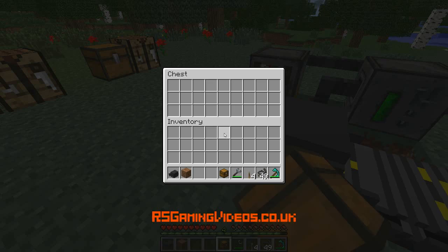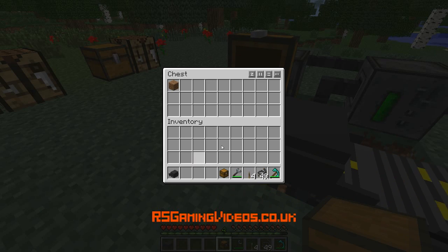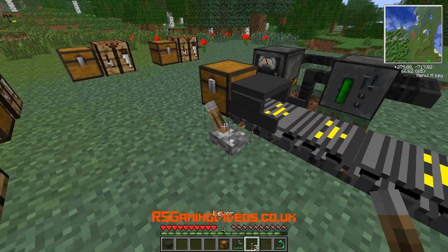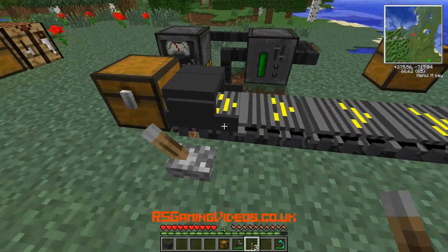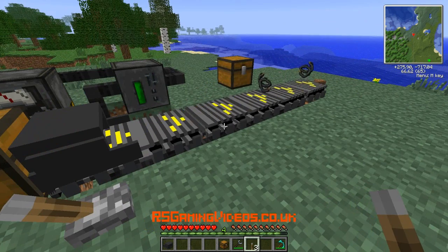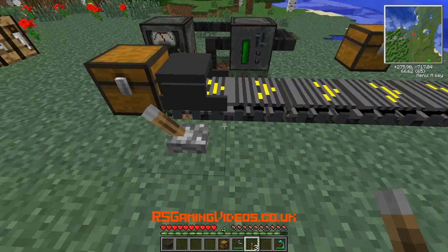Now I'm going to put an inventory — it doesn't matter which inventory. I'm going to put some dirt and a few bits of wire in there. And if I now put a lever next to it and power it, as long as the arrow is facing out, it's going to take stuff out of the inventory behind it and put it on the conveyor belt, which is very cool.